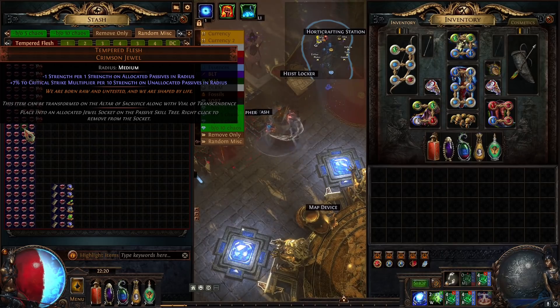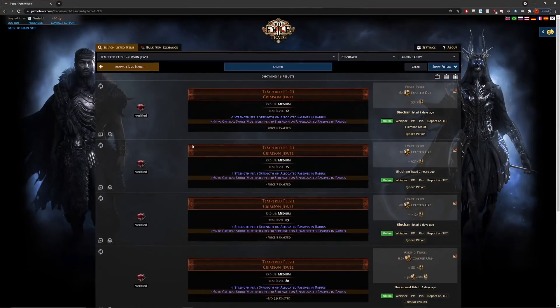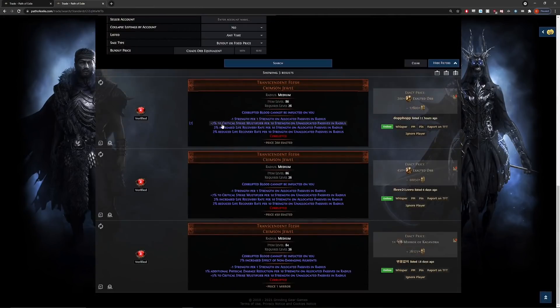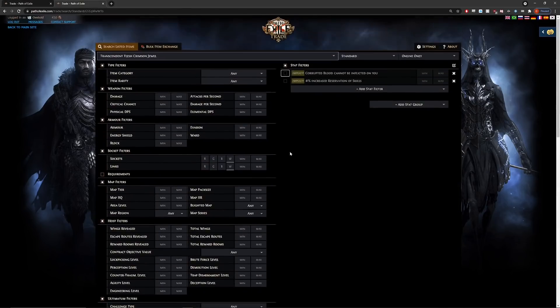Jumping into the gamble — what are we working with here? Generally speaking, a legacy tempered flesh is very similar to a regular transcendent flesh. The only difference is going to be the life recovery rate: you get 3% per 10 strength allocated and minus 2% for unallocated. On the legacy tempered flesh it's just the crit multi, so maybe a slight side grade depending on the tree you're putting this into.